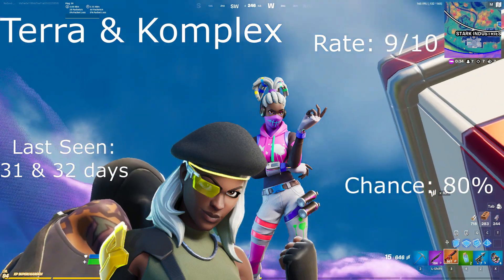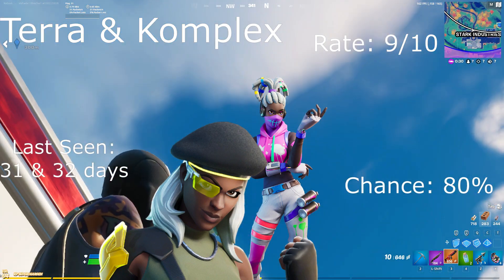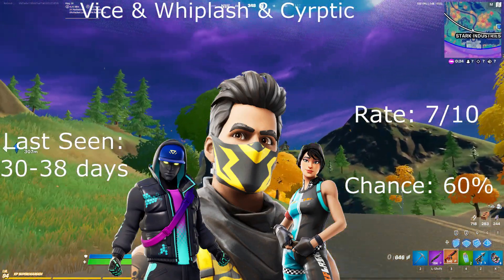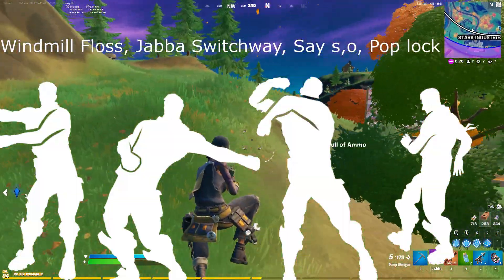For our daily items, we have Terra and the Complex: rate 9 out of 10, last seen 31 and 32 days ago. I actually really like the Complex skin, with an 80% chance. Vice, Whiplash, and Cryptic: last seen 30 and 38 days ago, with a 7 out of 10 rating and a 60% chance. For emotes, we have Windmill Floss, Java, Switchway, Say So, and Pop Block.